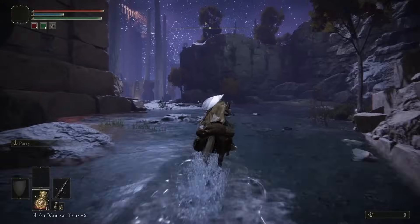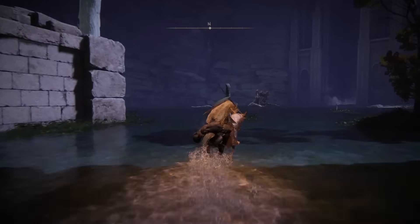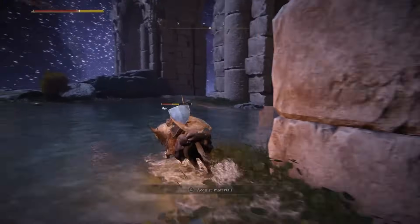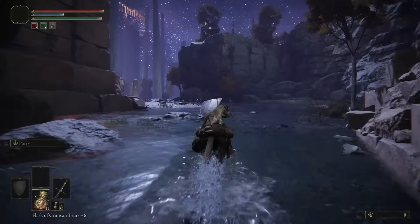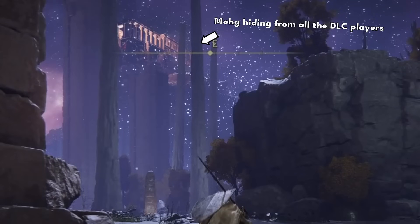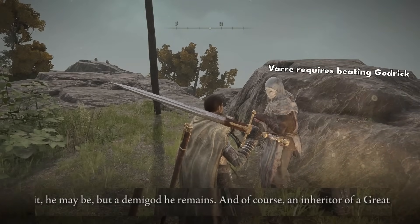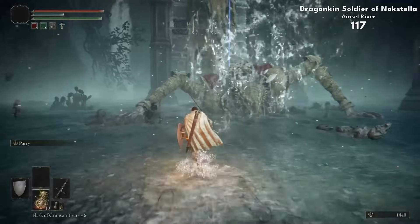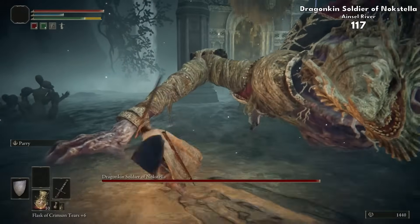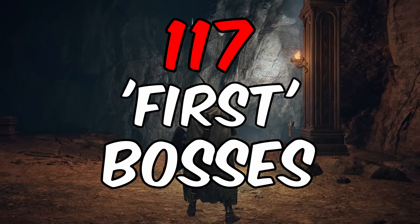We do still have the underground though, so headed down. In Siofra we face the local Spirit Moose, and then ventured up the river to fight the Dragonkin Soldier. Nokron is off limits as we're not able to beat Radahn, and we can't fight Mohg in his palace. As we can't reach Consecrated Snowfields or complete Varre's questline, so he's off the table too. All that was left was a final Dragonkin Soldier in Ainsel River to finish this run — meaning, depending on how lost you get in your playthrough, you have 117 bosses who could potentially be your first one.